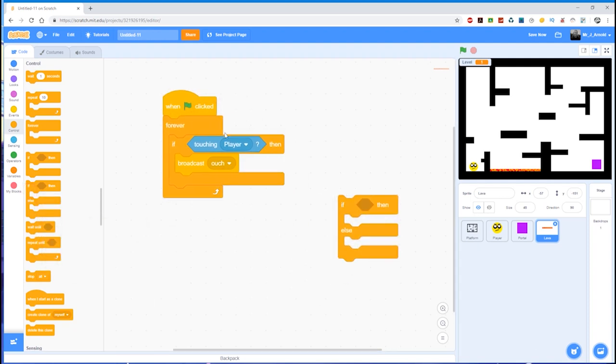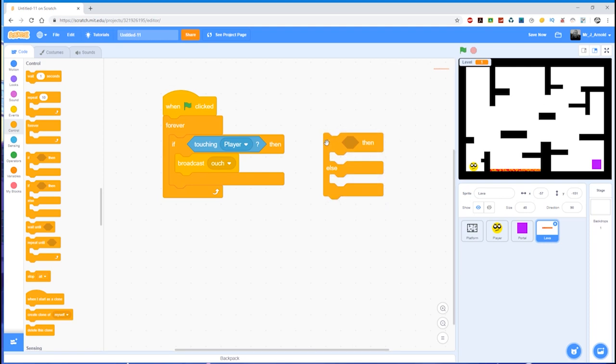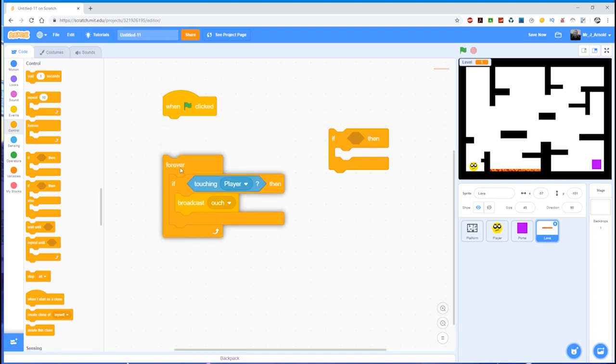There are going to be two possible options: either it is level one or it isn't level one. I'm going to change my mind here — my prerogative, sorry — and do it this way, which will allow us to extend this later. What we're going to do is make sure at the beginning of the game the lava is hidden, and only show it if it's level one. I'll show you what to do if you want to make it visible on other levels afterwards.